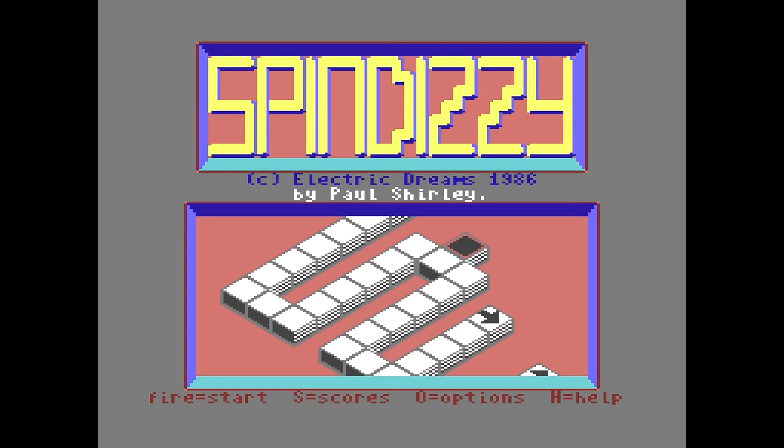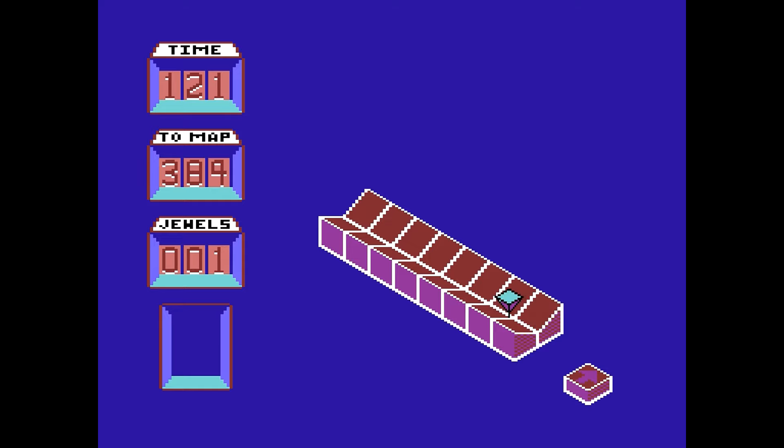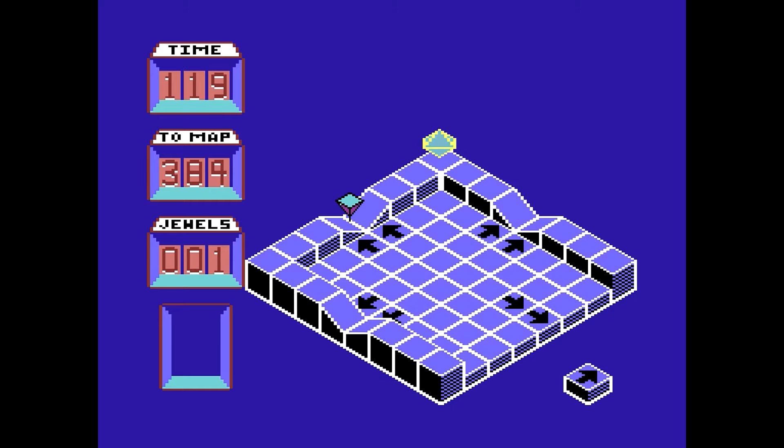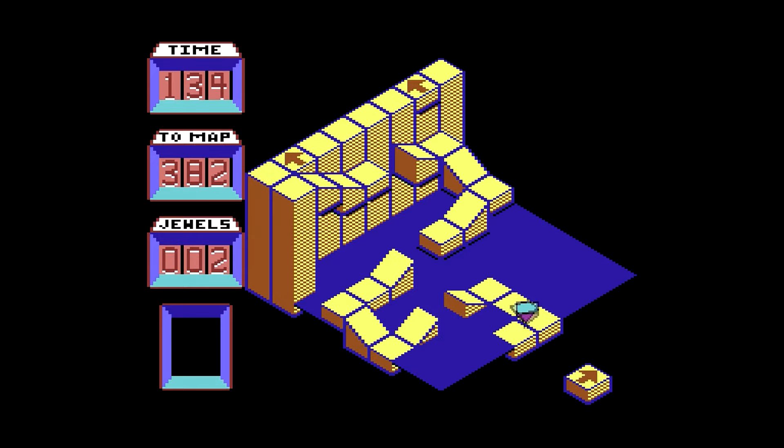That just sends us back to the title screen. So maybe this time let's not go to that southern area — I'm guessing that's south based on the directional arrow in the bottom corner showing that north is up and to the right. Let's go a different way. Every single edge of the map screen actually connects to the other screens. That's interesting, but also partially annoying because it means you can fall off just from changing screens if you don't do it right.